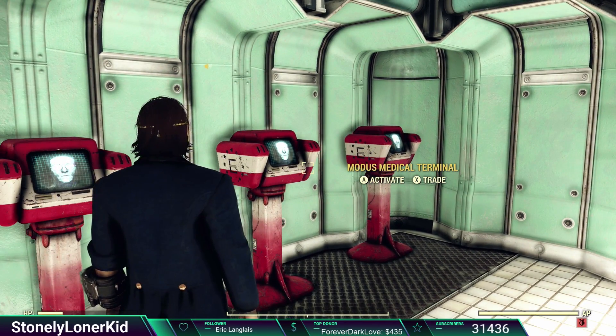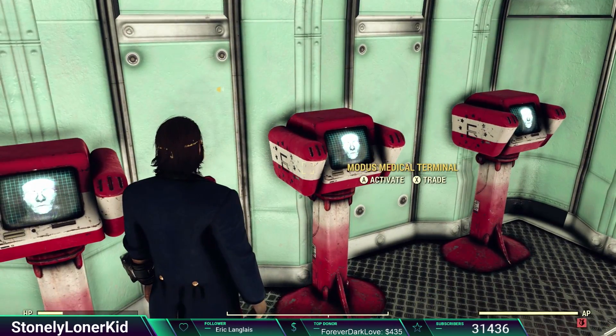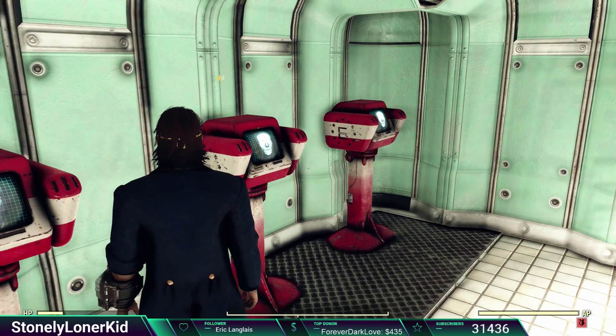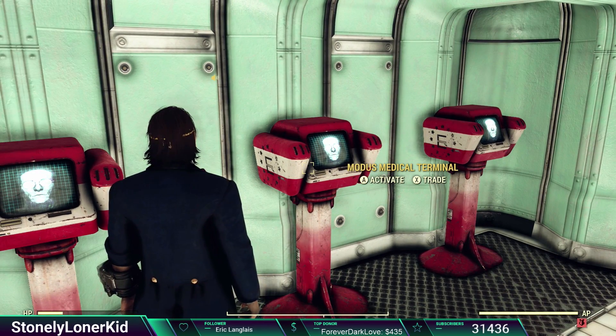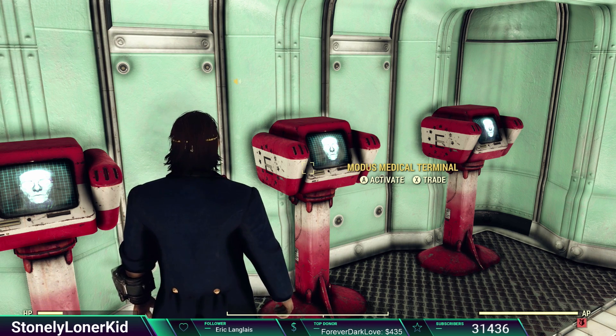I have joined the Enclave. I am in the Enclave. This is an Enclave medical terminal right here. The Enclave has three different types of terminals: science, medical, and production. Each one has their own unique things that you should probably check out.